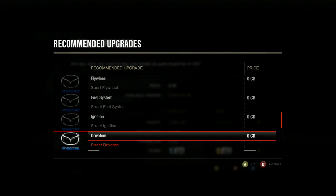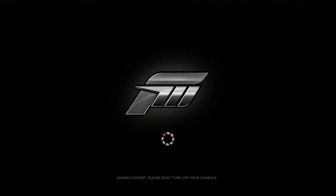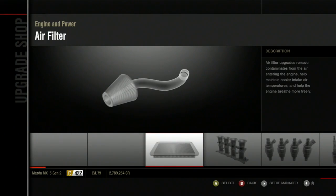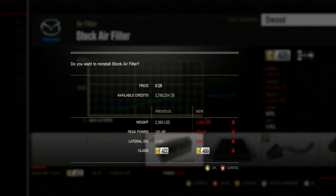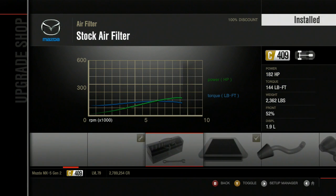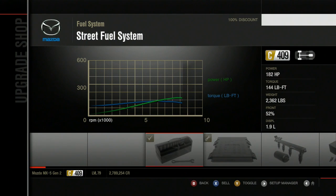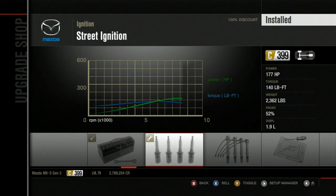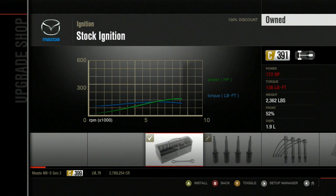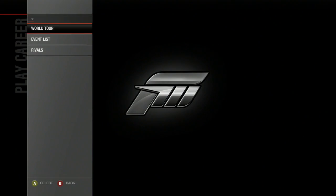And then I'm going to downgrade it a little bit after I go through the list here. By that I mean take power off of it. Man, that dropped the PI by a lot, despite only dropping like 9 horsepower. Damn. Just keep the stock fuel system, stock ignition — that's good enough.